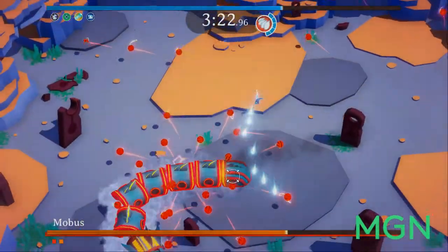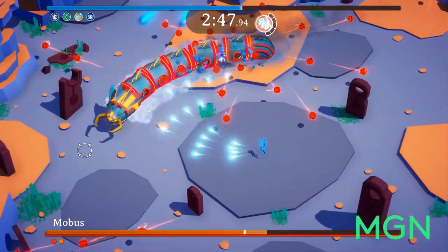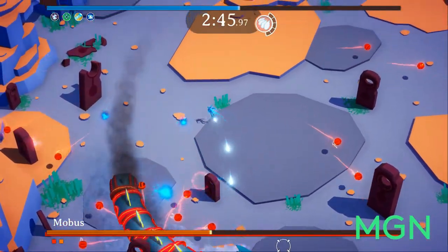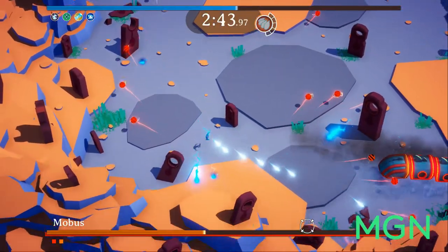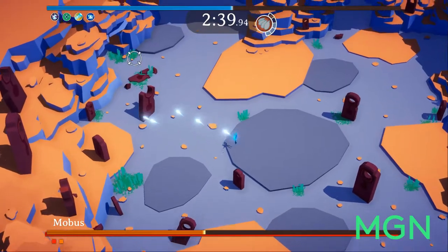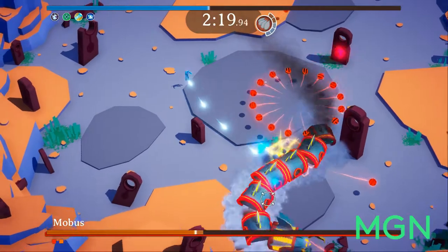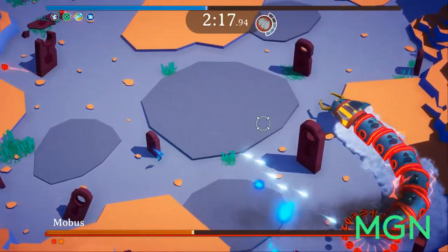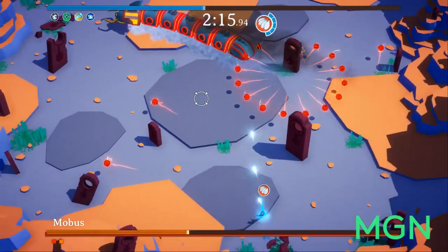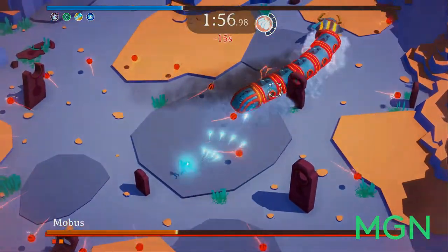Skill 5, Overload, gets a 4 — Fusion Rage Mode times 10 badass. For a short time, every single one of your right clicks turns into a wide-spread ability. You get AoE damage, you get more damage, and it looks really cool. The enemy is allowed to fill up the screen with their attacks, but you can't? Overload evens the odds, and you look cool doing so.